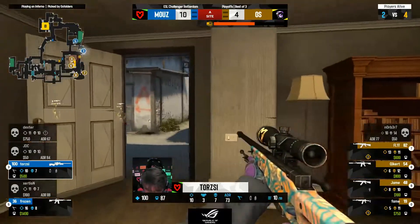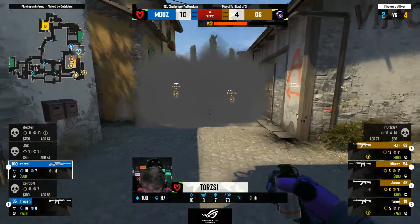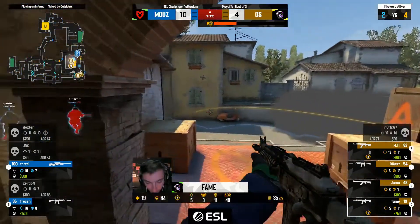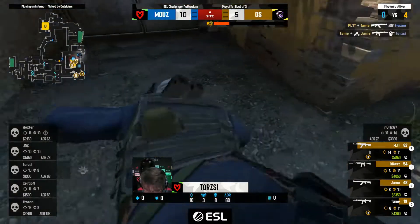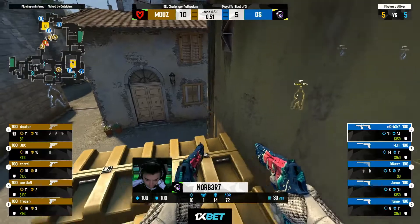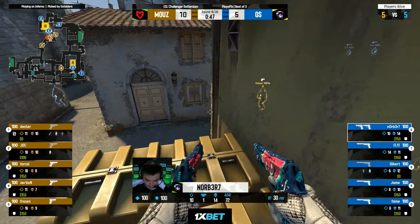On point. The smoke goes down — what can Torchy and Frozen do? Molly, smoke — they can throw that one down a little bit deeper, completely obscuring vision towards pit. He's trying to fight that way forward on the site, but Flit spam is just enough anyway. Torchy can't find anything on the sniper, so Outsiders will take five.